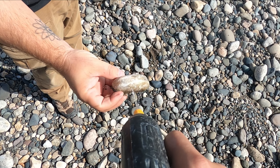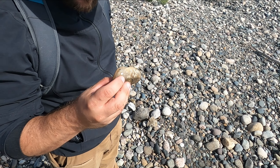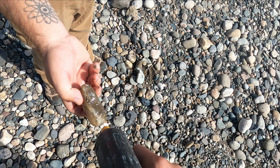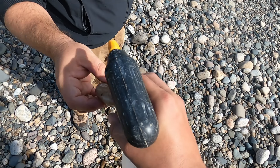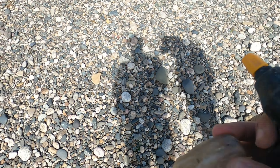Derek found another agate. Oh wow, yeah, that's pretty. Those ones are deceiving. When you cut them, they have lots of bands in there. It looks clear until you cut it. I like it. It's going to be good. There's actually a little pocket of water line in there. I like it.